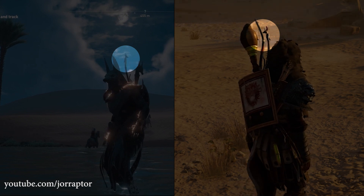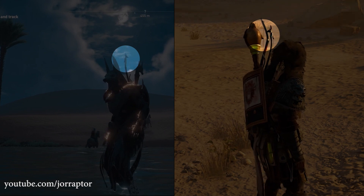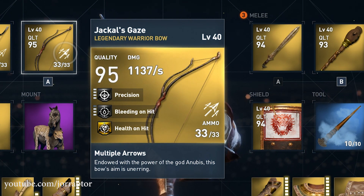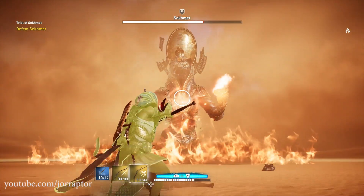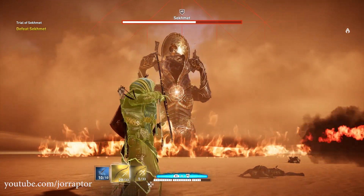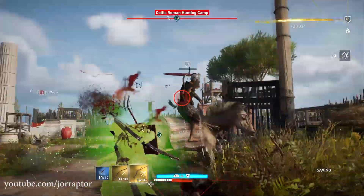This looks exactly like the bow on the pre-launch live stream where they showed the full Anubis set. The bow has Anubis in the description. It is a warrior bow, just like the last weapon in the set we need. It's called Jackal's Gaze. And as I already told you, you cannot sell the Jackal's Gaze, just like the other Anubis weapons in this set. I should have said this weapon could be part of the set, not that it totally was for sure — and I will improve that in my future videos.